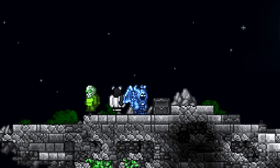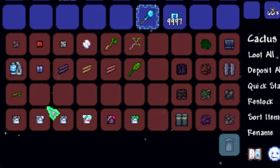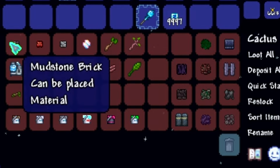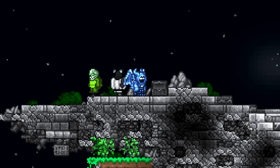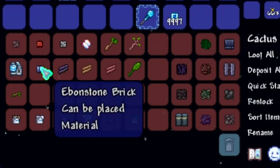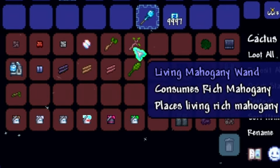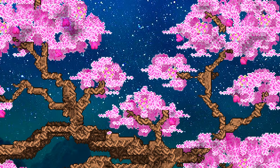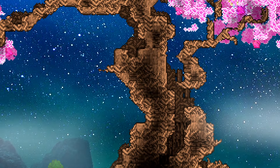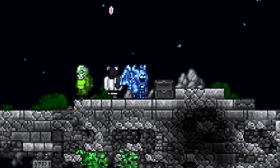Moving on to the blocks, the blocks themselves are really just textures — a lot of basic stones. You're going to have your mudstone, your stone block, your ebon stone, and your hellstone. Moving to more organic materials, we do have three types of wood, not including our living wood wand and living mahogany wand. So we use spooky wood, regular wood, and some rich mahogany. But this is all really just going to be in the tree, so you're going to have a ton of texture without doing a ton of work.